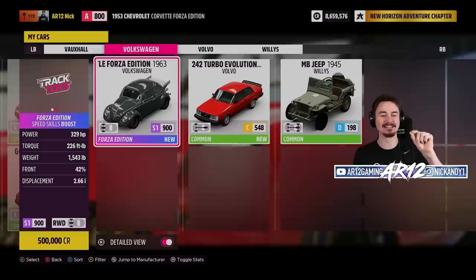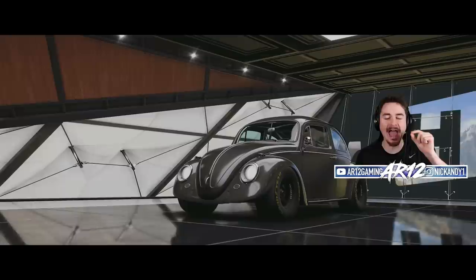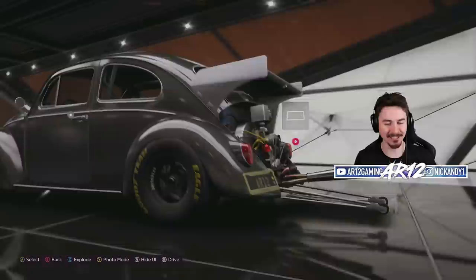So if I scroll through the list, this is it. Now I know it might not look like anything too crazy right now because it only has 300 horsepower, but it is rear wheel drive, weighs absolutely nothing, and probably most importantly of all, has drag wheelie bars and a drag rear wing. And it's also wrapped in carbon fiber. How sick is that?